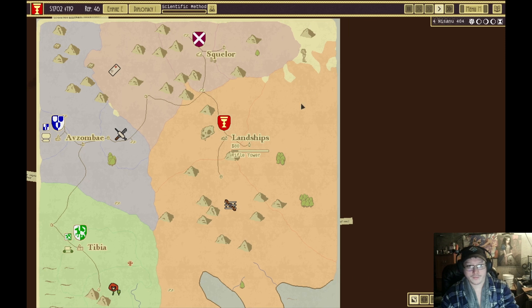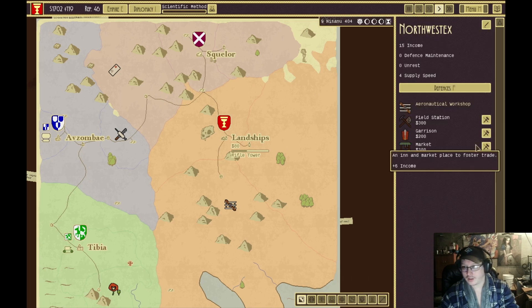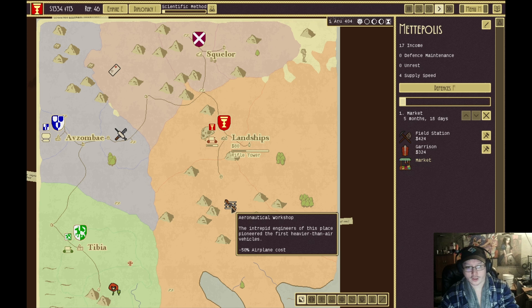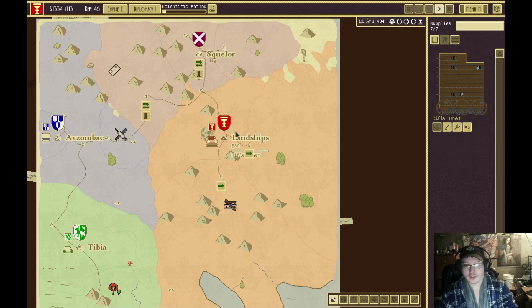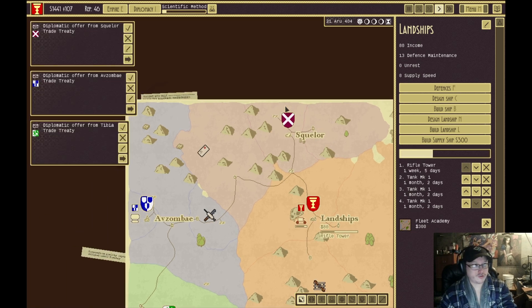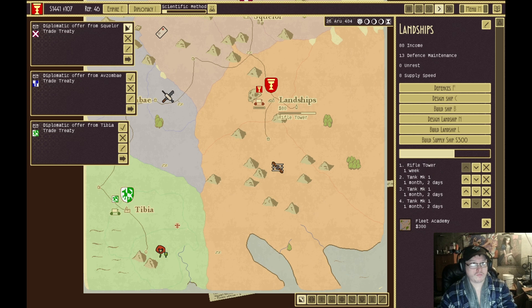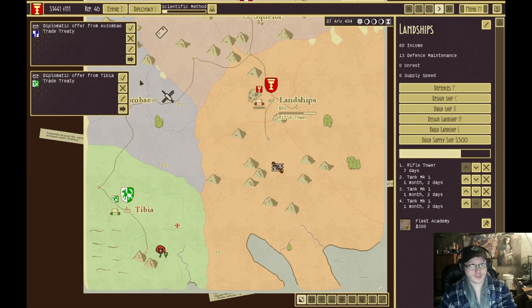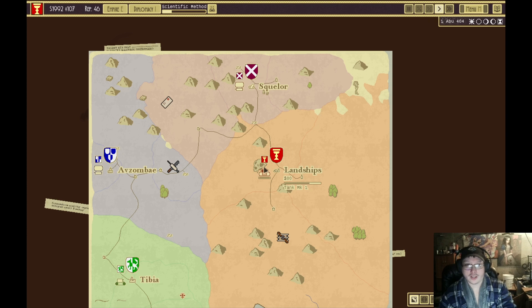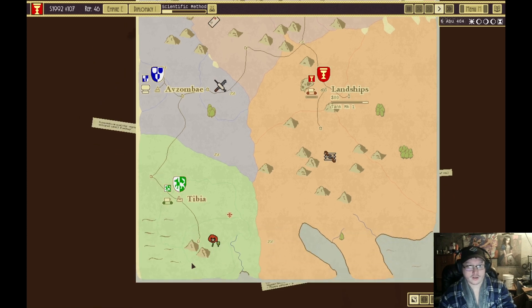Let's start. Market for two starting areas — oh boy. Aeronautical workshop — we're not going to need it. Trade treaty, trade treaty, trade treaty — sure, gives us some extra money at the beginning. We definitely want to pick continental so we can actually drive to the enemy locations; it just saves time.